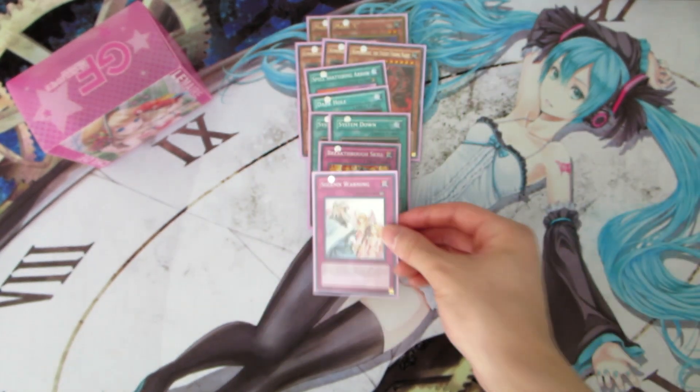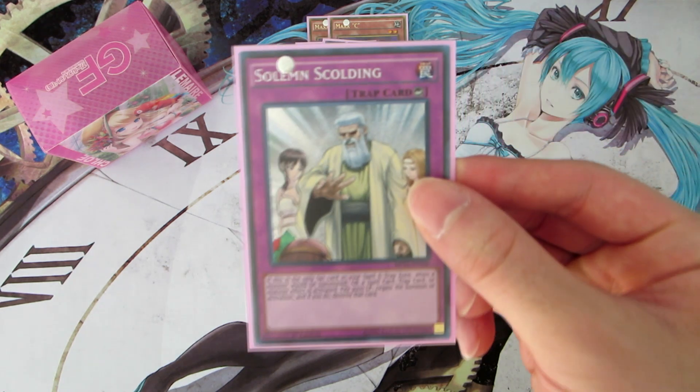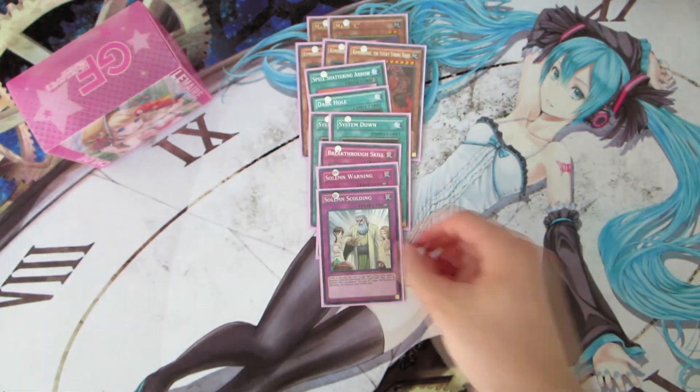We play one copy of Solemn Warning, saying no to summons, and one copy of Solemn Strike, which says no to basically everything. You pay 3000 life points to negate the summon of a monster, the effect of a monster, or a spell or trap card — it negates basically everything in the game. The only downside is it has to be the only set card on your side of the field in the spell and trap zone, but this isn't a problem since we only play two traps in the main deck, so you'll almost always have no other back row and Solemn Strike will be live.